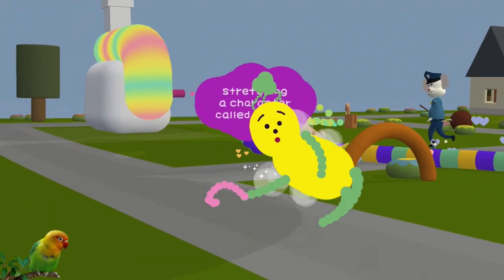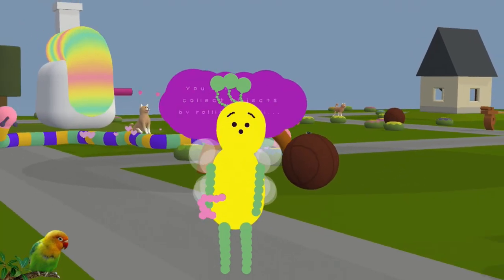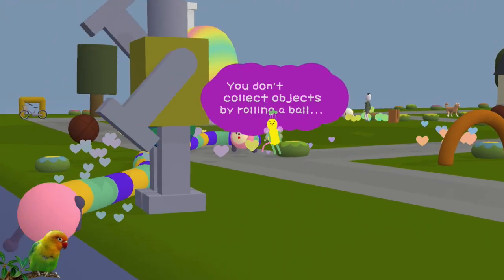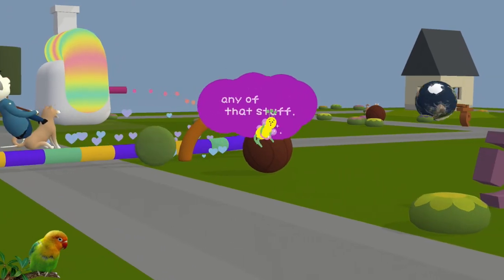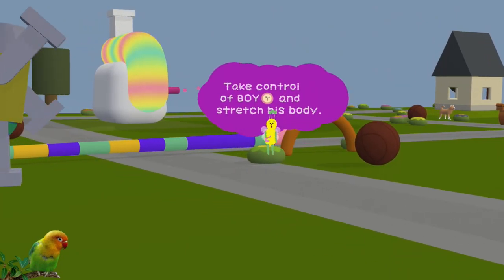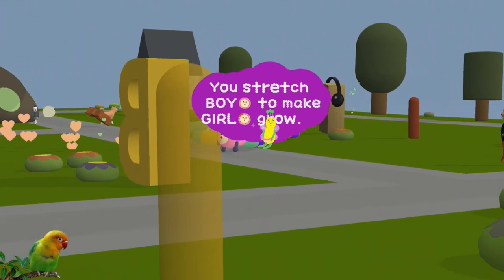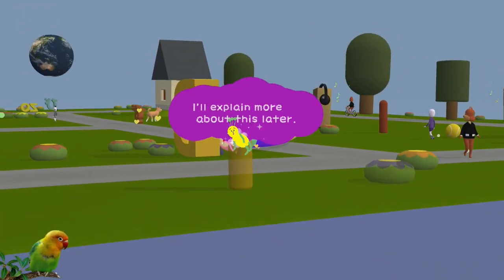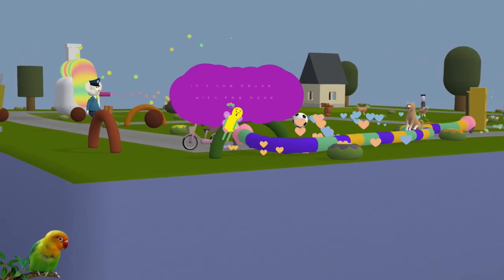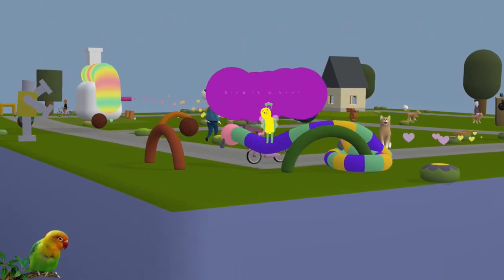Noby Noby Boy is all about selecting a character named Boy. There are no missions or enemies. You don't collect objects by rolling a ball - this game doesn't have any of that stuff. In this game, you stretch and shrink. Stretch and eat objects - that's all there is to it. Take control of Boy and stretch his body. It may sound simple, but it's a lot of fun. There's one main goal, though: you stretch Boy to make Girl grow. Have you visited the Boy House? It's the house with a nose. Enter the Boy House to access the game's options.